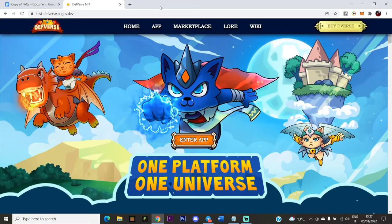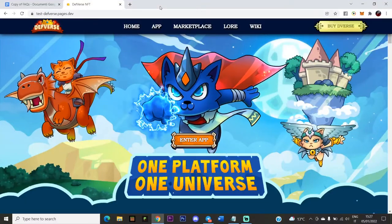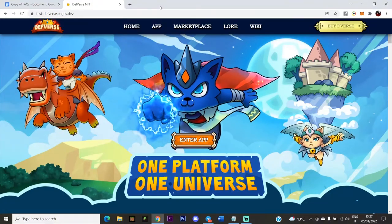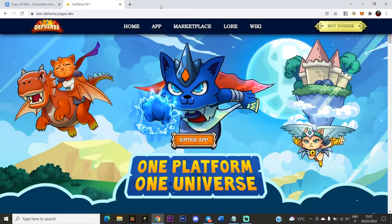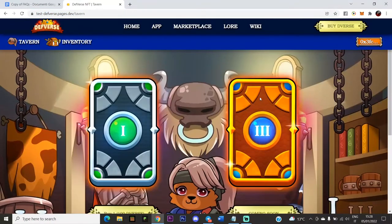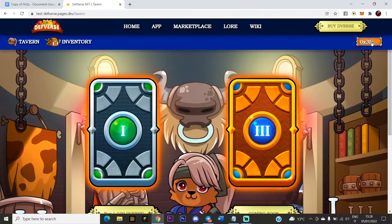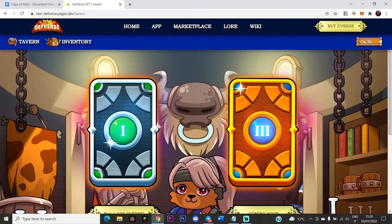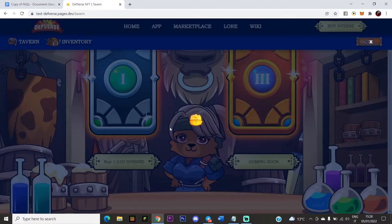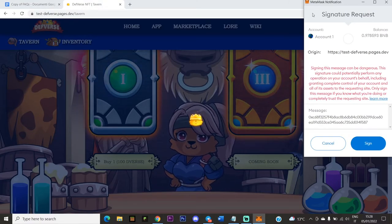That's how you join the beta testing. Now let me show you how to play Alien Wipeout. The game link is in the description — click it, or manually type it in your MetaMask browser if you're on mobile. On the right side, you'll see a Connect button if you haven't connected yet. Once your MetaMask wallet is connected, you can open packs — for example, a 100 Divers pack.